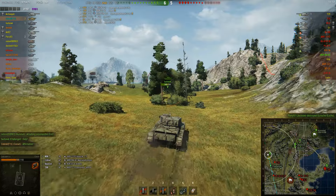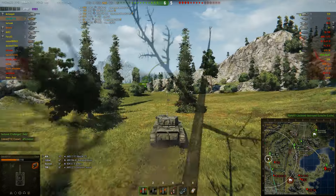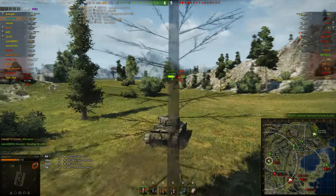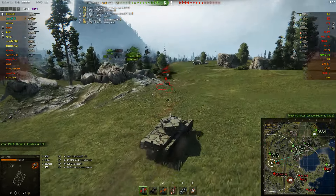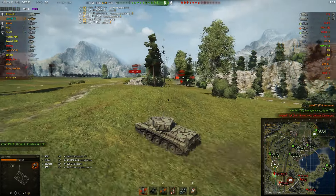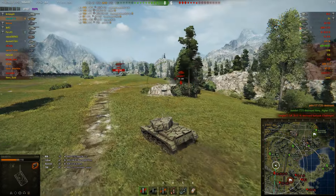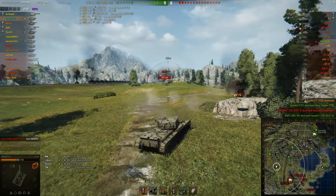My friend up there in the Challenger is moving up and I'm going to support him. The T20 on the minimap is still over there so I quickly move over to him and dispatch him, and then I'm going to try and help this Challenger, but unfortunately he's taken out by this heavy and I see this AMX 100.